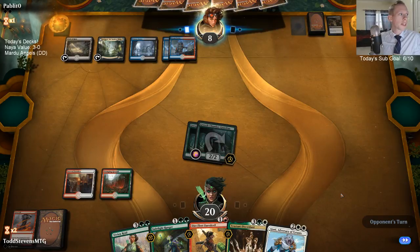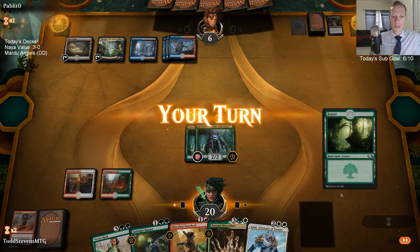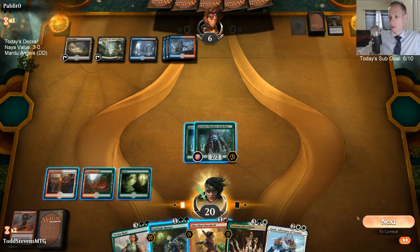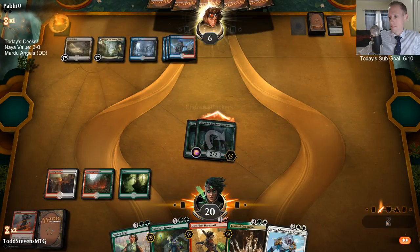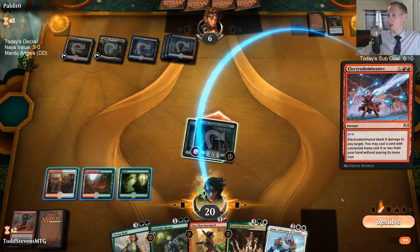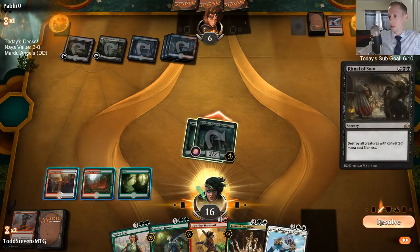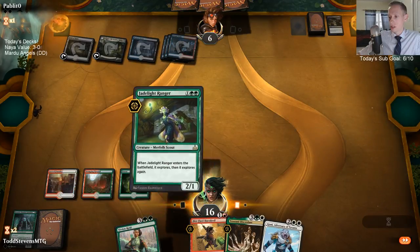Okay — this is a donation deck, so Mardu Angels is not a deck that I put together. Let's see what they got for removal here. Electrodominance for four at me — and then Ritual of Soot. That's pretty strong to quite strong. If we get lots of mana, we can maybe Daredevil Electrodominance them later in the game.